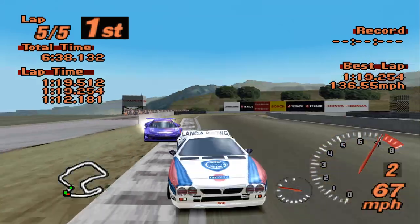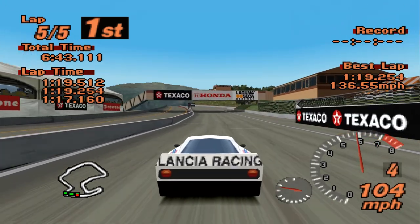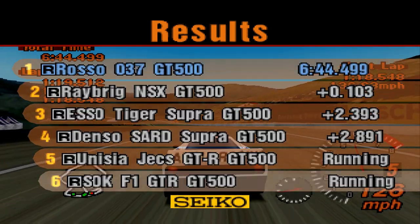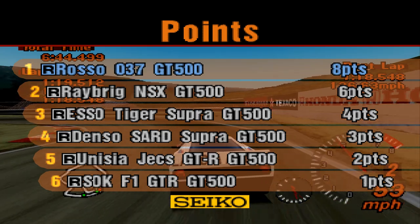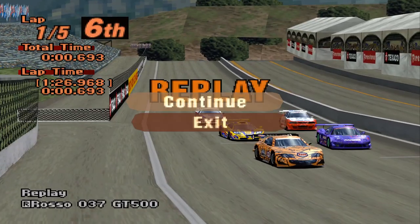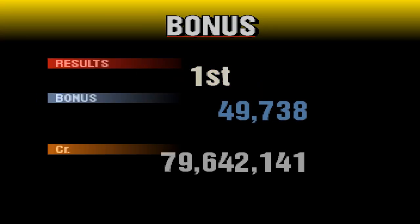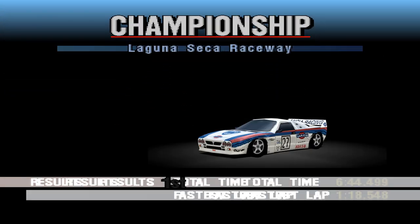There we go - bit of a kamikaze move, but we got there. We won in the Lancia! That was a good start. The McLaren came last - that's a bad start for it. I think the Raybrigg NSX is probably going to be our biggest competitor in all of this. Either way, we'll take our 50,000 credits and see how we get along at the next round.